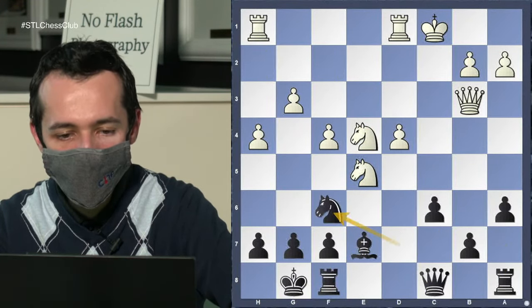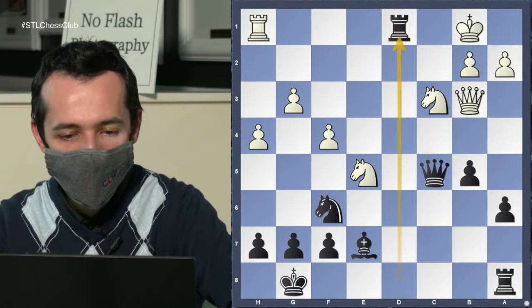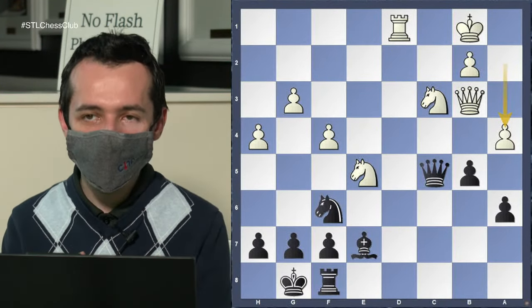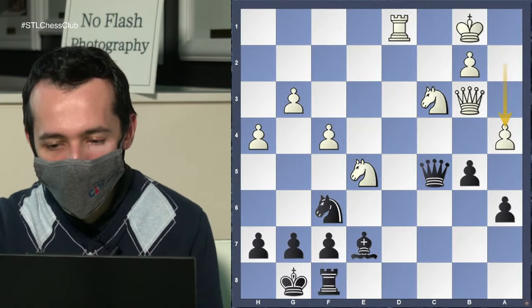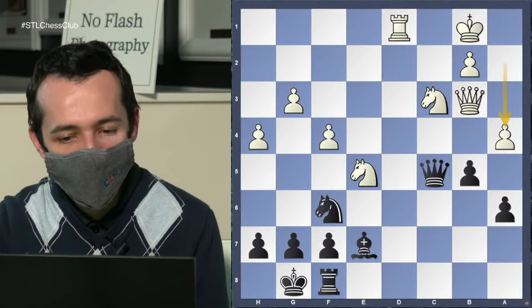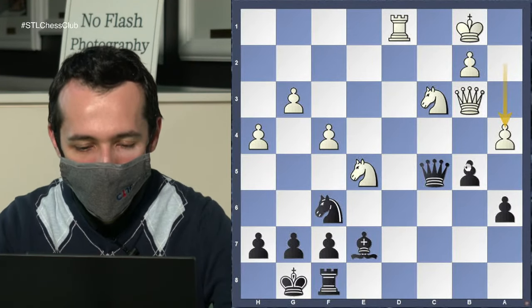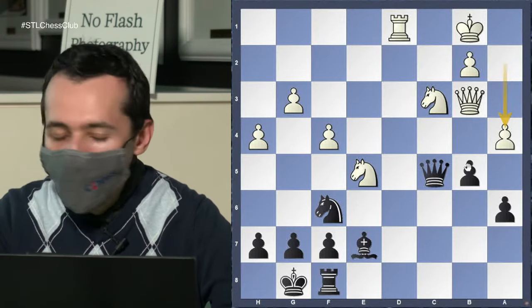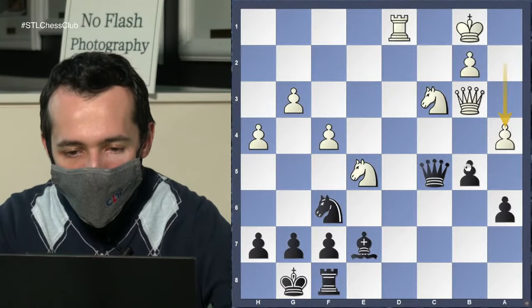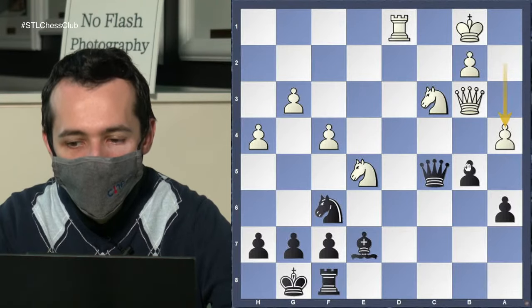We'll skip through the opening and start from this position. White plays a4, trying to question what I'm going to do with the pawn on b5. What would you do about it? Someone suggested b4 and then try to play a5 — okay, that's possible. Any other suggestions? Let's see what people on YouTube have in mind.